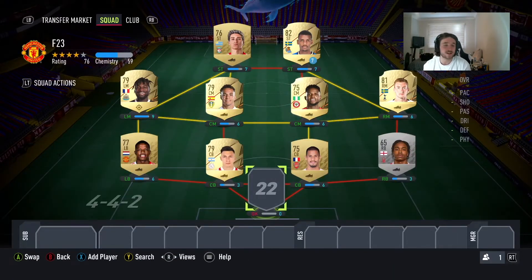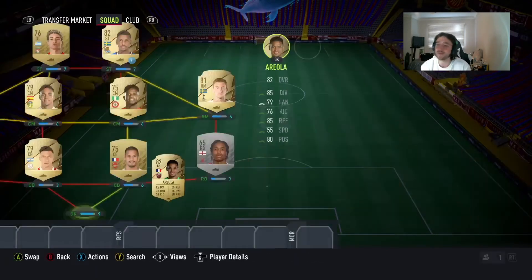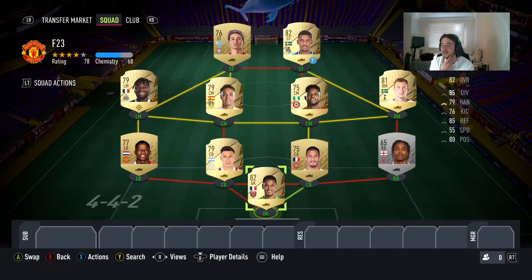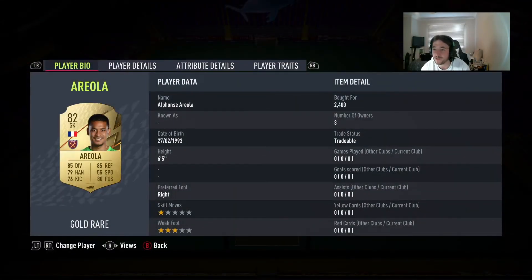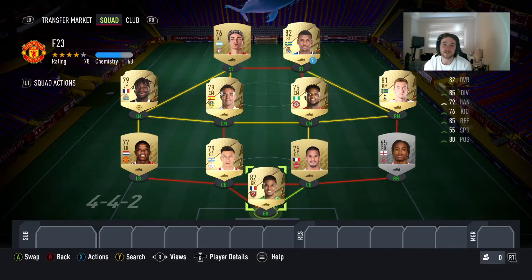To finish the team off is going to be everyone's starter keeper this year — Areola. There's always one Premier League goalkeeper in FIFA that's just sick. It was Nick Pope for a while, and in FIFA 22 it was Areola, so I can only predict he's going to be sick again. It could be another goalkeeper — you never know — but I would say Areola is a fairly safe bet this year.